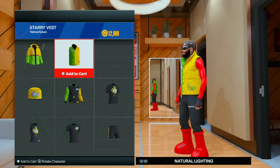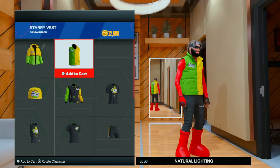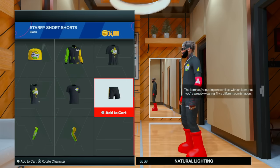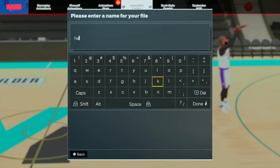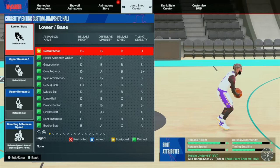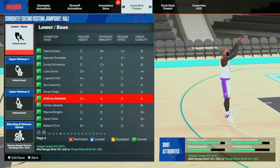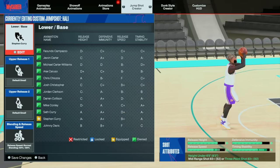I see this Rastafari color outfit and I'm going to wear it — I want to represent my country and where I'm from. I'm going to be showing you guys a jump shot while rocking that Jamaican color starry fit.